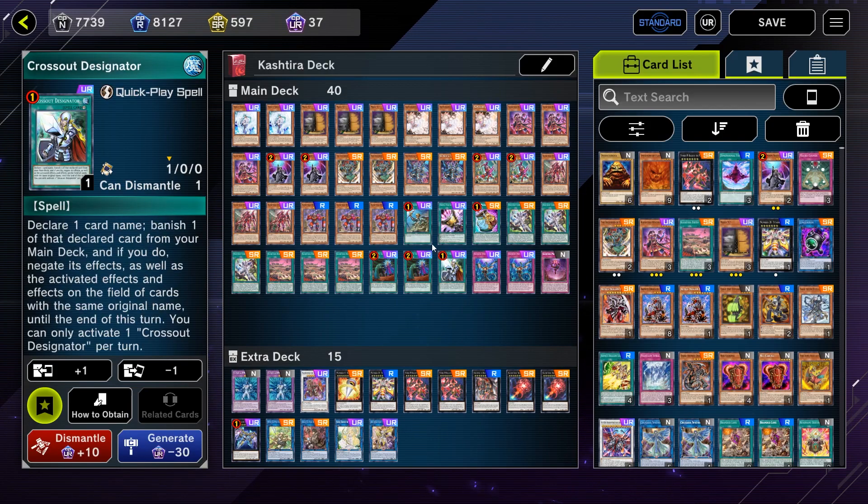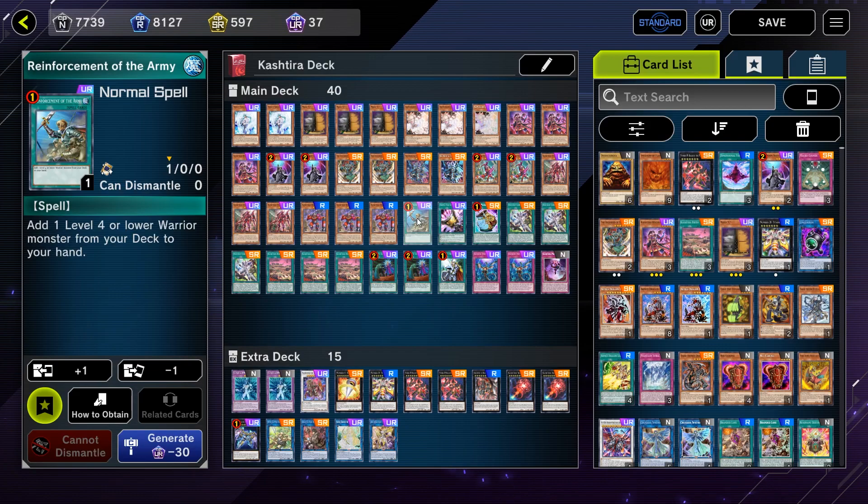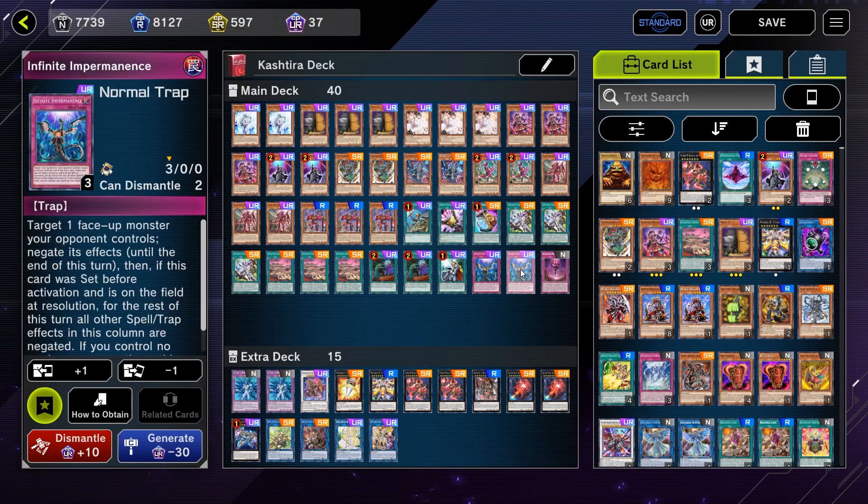As for the staples, I'm playing two copies of Called by the Grave, one copy of Crossout Designator, one copy of Triple Tactics Talent, one copy of Port of Prosperity, and one copy of Reinforcement of the Army to add Rise Heart to my hand every now and then. Oh, and I forgot the Infinite Impermanence as well.